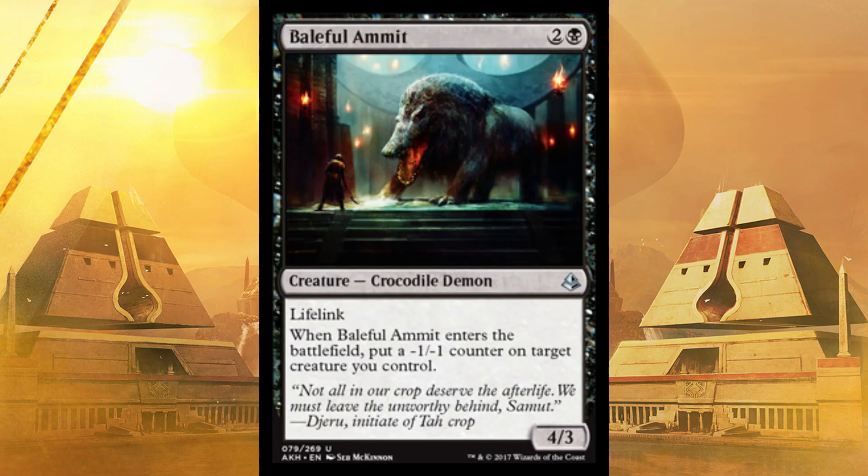Next up, Baleful Ammit — I have no idea what the hell that is; it looks like a croc-a-lion. It's a 4/3 with Lifelink for three. When it enters the battlefield, put a -1/-1 counter on target creature you control. Even if you put it on him, no big deal — put it on some garbage creature, who cares. Four Lifelink on turn three — I don't even care what an Ammit is at this point. I want one.